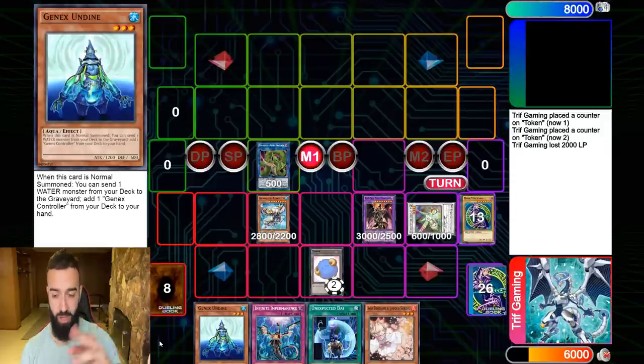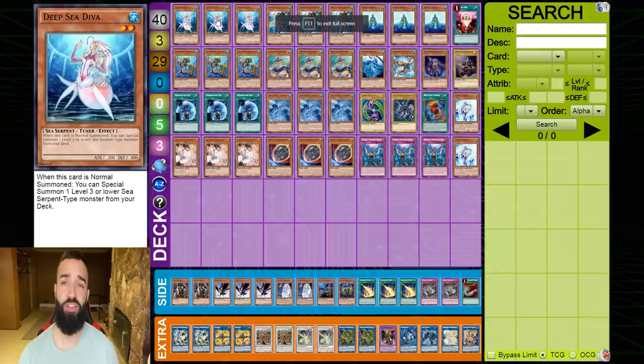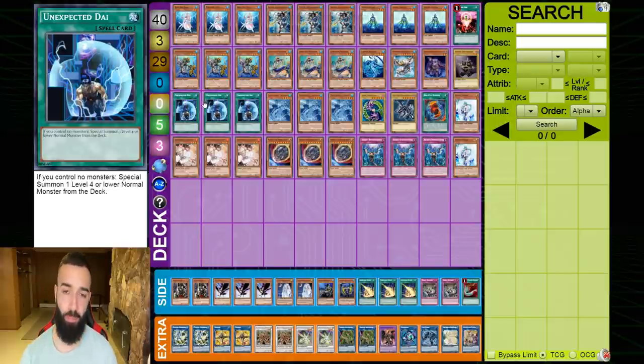This deck is insane. That's the combo tutorial — stay tuned to the end for the deck profile. If you want to see duels with this deck, we showcase duels on Patreon on the same day as the YouTube video. Now let's go straight to the deck profile. There is simply one game plan: back up your Dragoon, Herald, and Moulinglacia with 11 hand traps.